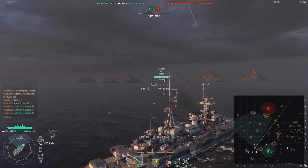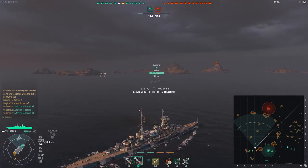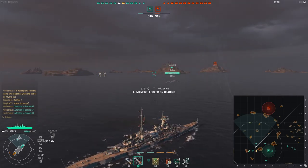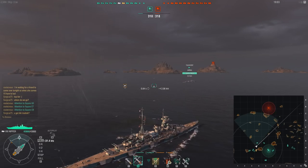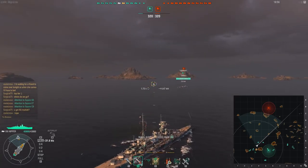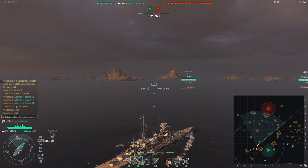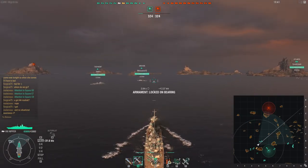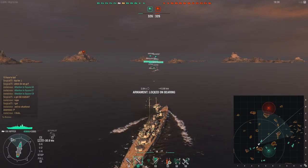While we slowly get into position, let me talk you through my way of thinking when sailing the Hipper. First of all: AP rounds — you do not use anything else. Very rarely would you see me choose HE on this ship; they're not very good. The AP rounds are just so much better. The general idea is you have pretty decent range, you're not very fast, but you're quite maneuverable — it's actually the second most maneuverable ship at this tier in terms of turning circle. The only one better is the New Orleans.